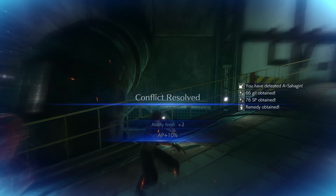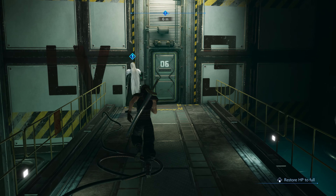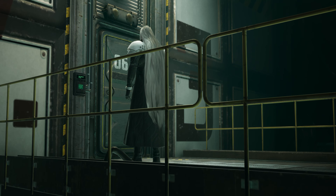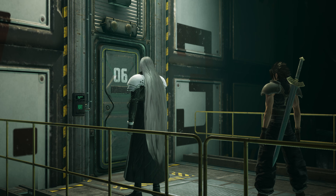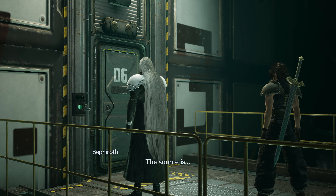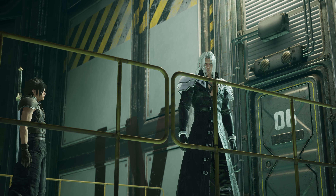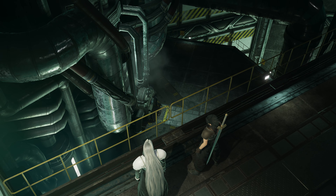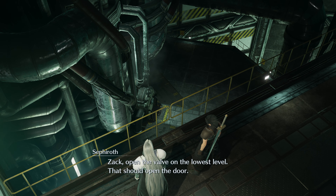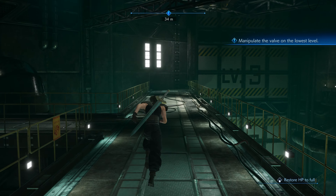Complete result. The door isn't receiving power. The source is... Zack, open the valve on the lowest level. That should open the door. Okay, back over we go now.